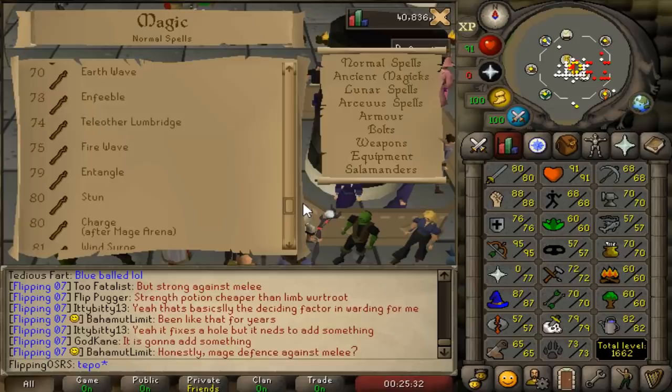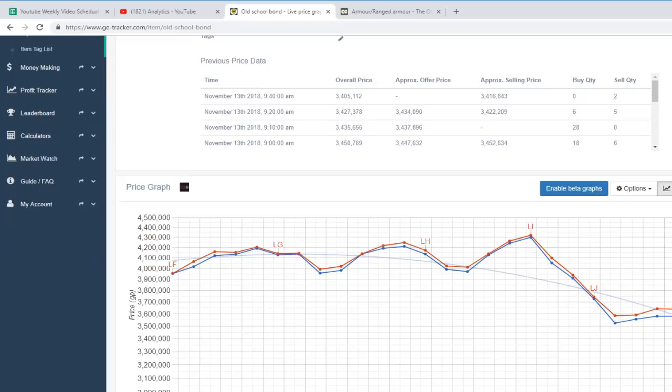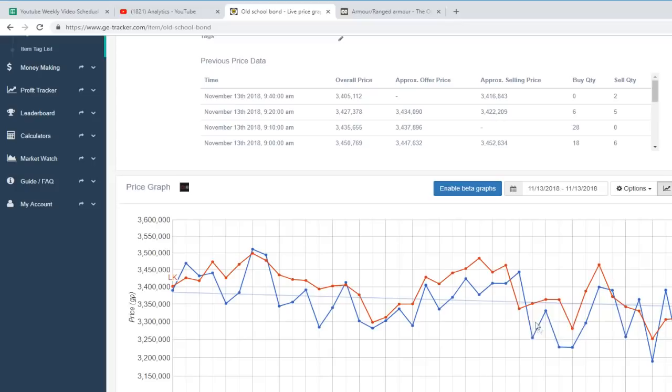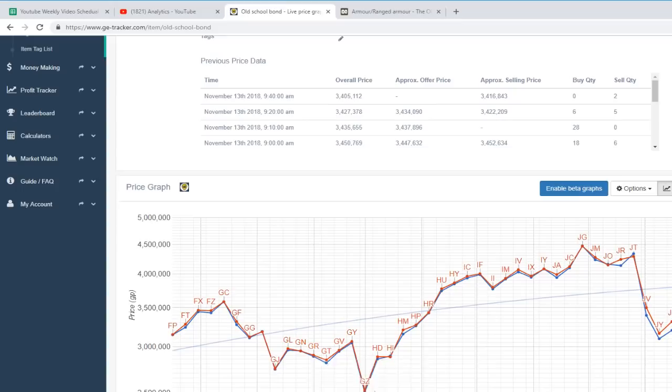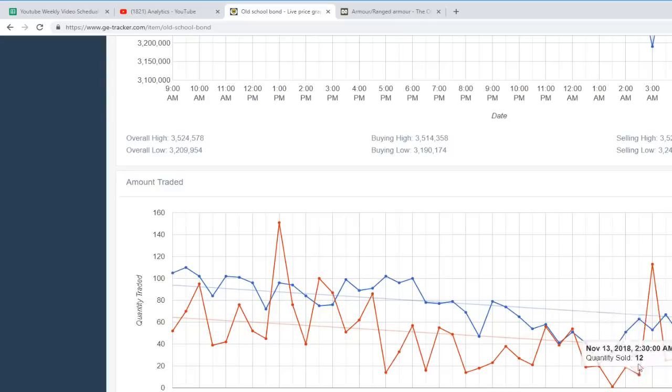The final goal on the list is acquiring a bond. This is probably the most important goal for any free-to-play account and is kind of the whole purpose of this video. A bond is an in-game item that gives you 14 days of membership when you redeem it. You can buy it on the Grand Exchange for about 3 to 4 million GP. It's a lot for free-to-play, but it's an awesome goal if you want to eventually work towards membership, because once you get membership it's entirely possible to sustain it just by earning GP in the game. I'm currently working on a three-part series on how to get from a brand new free-to-play account to a bond, and I'll leave a link in the description.